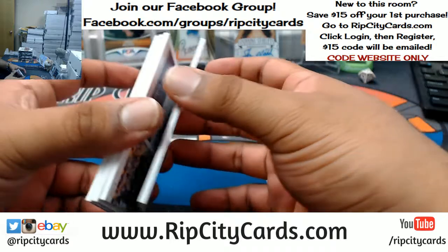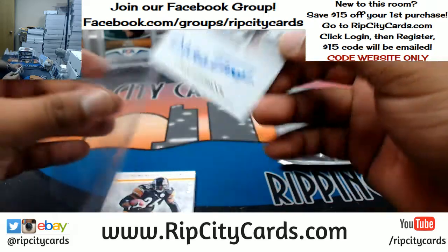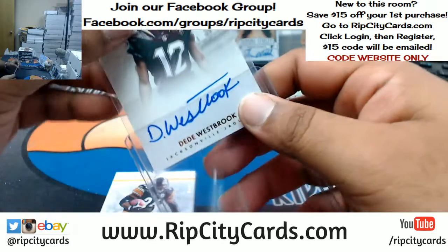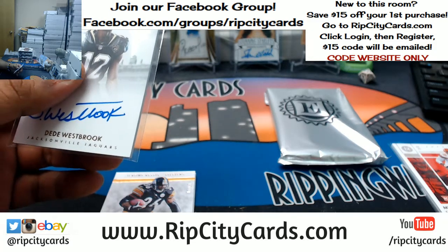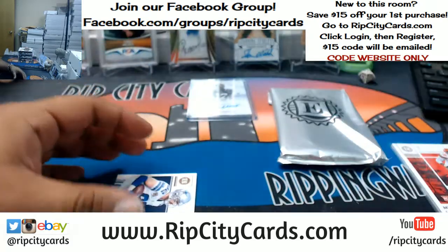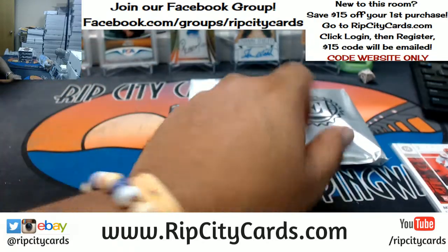So we have a base card in the back — Miles Garrett, Browns, for the Jaguars, numbered 7 out of 10. DD Westbrook — first auto going to the Jags. Much better: 7 out of 10 Jerome Bettis, Steelers. And another patch, this one for the Cowboys — Jason Witten, numbered to 49. I'll open these up at the end.